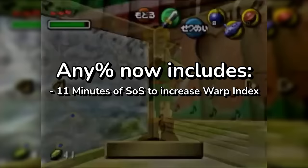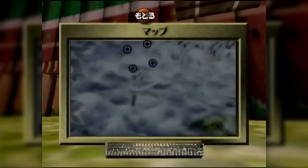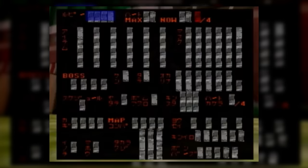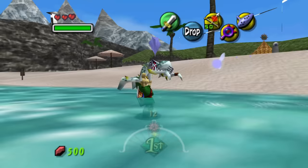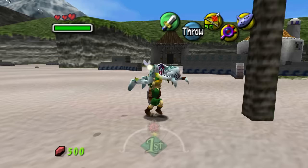63 times is still a lot. 11 minutes of the speedrun would be spent playing the Song of Soaring and slowly increasing the warp index value. Add this on top of the 20-minute opening sequence before Link becomes human again, and you have transformed one of the coolest Zelda Any% speedruns — previously packed to the brim with awesome tricks and sequence breaking — into one where the adventure and action has been replaced with a lengthy glitch setup and tedious menuing. It was a novelty that quickly wore off.